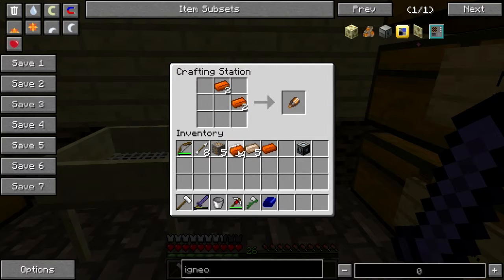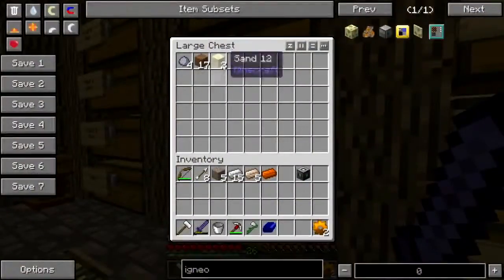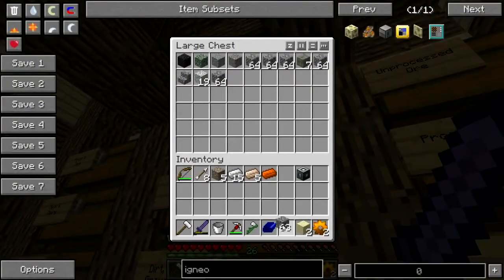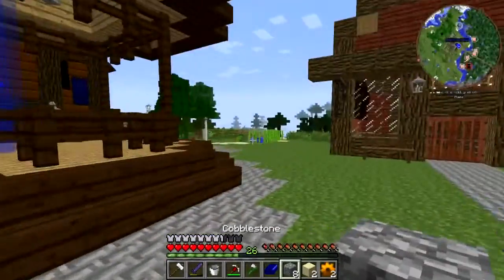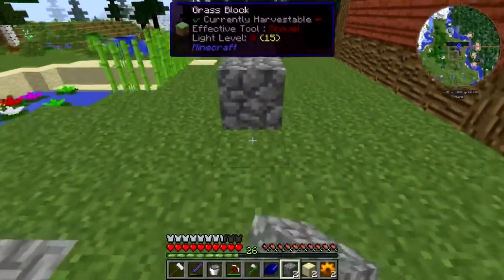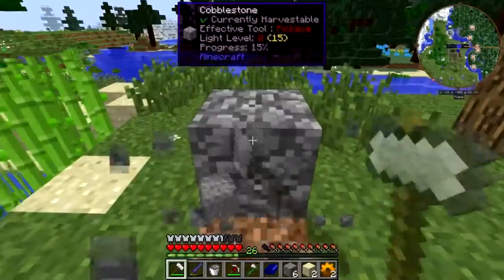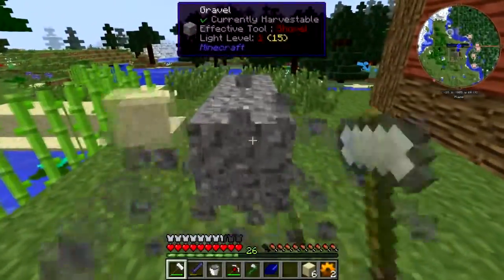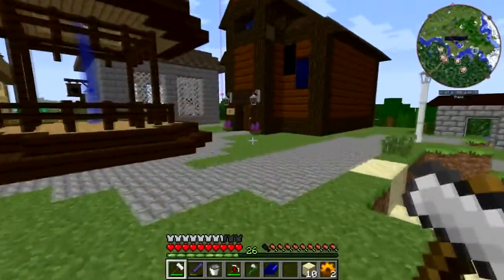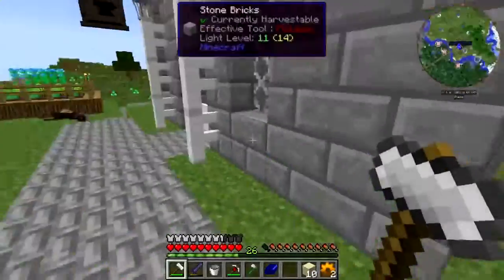Wait, what? Copper shears are a thing. Today I learned. I need more — give me some of that. Let's just turn this into... there we go. And then turn it into... there we go. See how handy this mod is? I don't have to go dig up my lotus pond, I don't have to go dig anywhere. I just throw some cobble down and beat the living heck out of it.